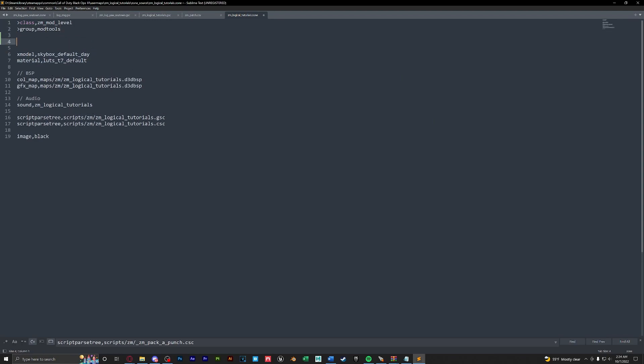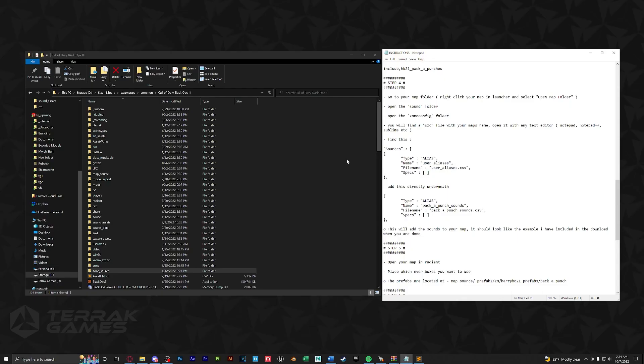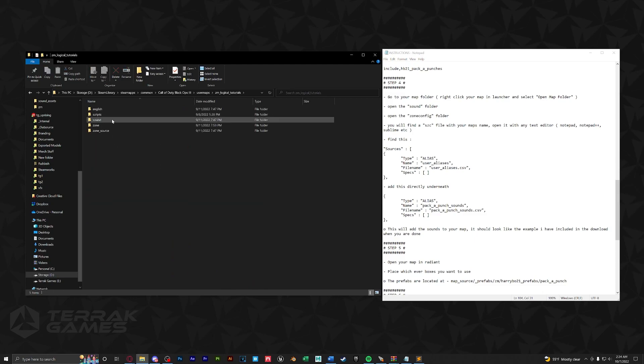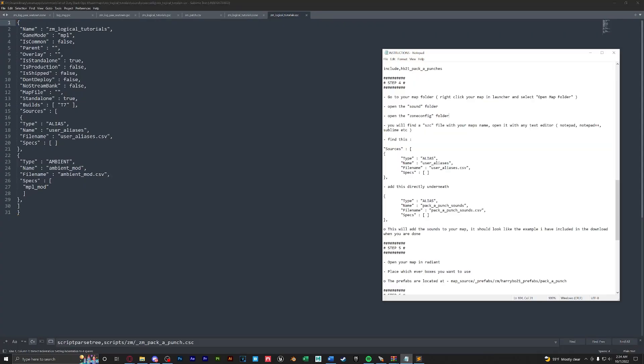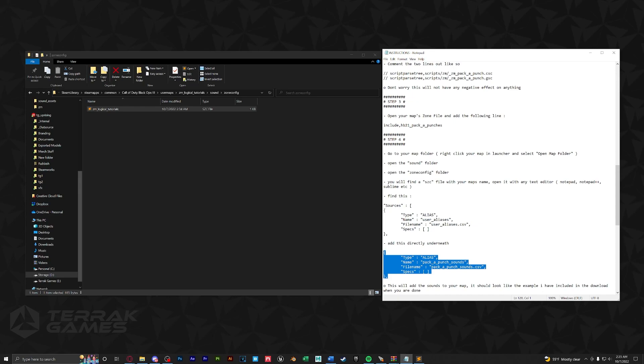Make some new lines and paste the include line in. Next, go to user maps, your map name, sound zone config, and open your sound file. Copy in the sound function from step four — find the line with a curly bracket comma, enter a new line, and paste it right there. That's it for pack-a-punch.